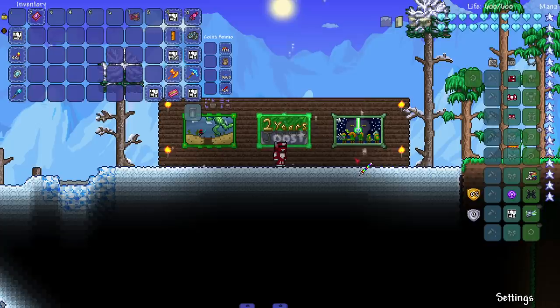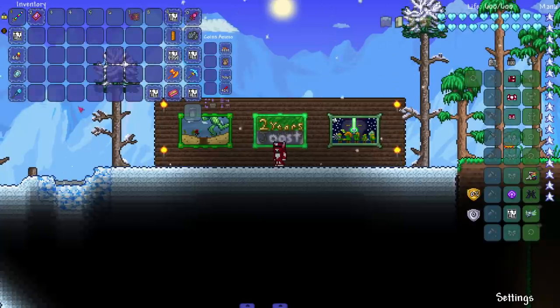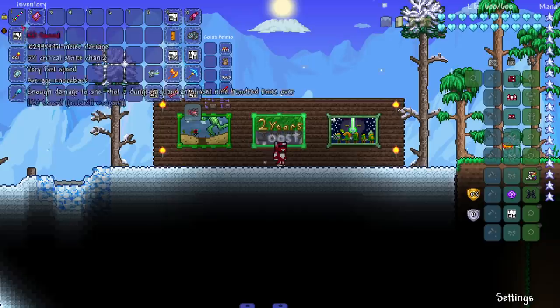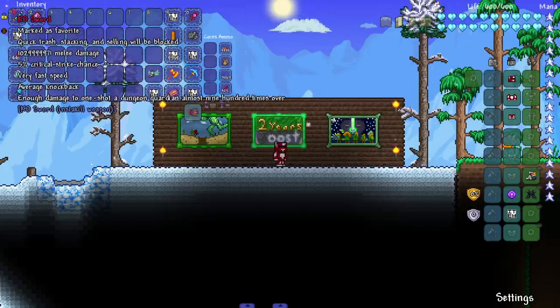So the KO Sword (Insta Kill Weapon) does not insta-kill all of the test subjects we had today. It also has a giant sprite when you throw it on the floor. It did not insta-kill everything. It also didn't insta-kill the Dungeon Guardian, which is super sus. Why didn't it do that? I think I'm gonna uninstall the Calamity mod and then spawn in the Dungeon Guardian again to see if it insta-kills — because it says it does enough damage to one-shot the Dungeon Guardian almost 900 times over.